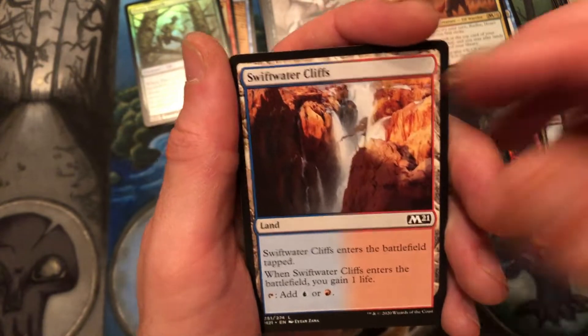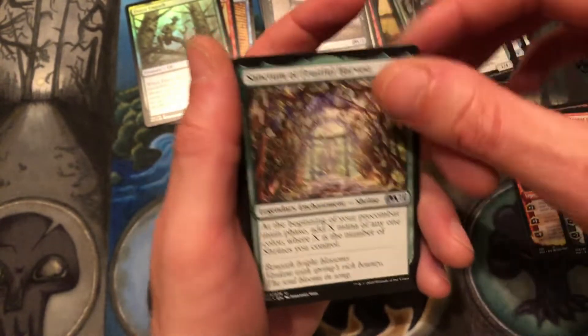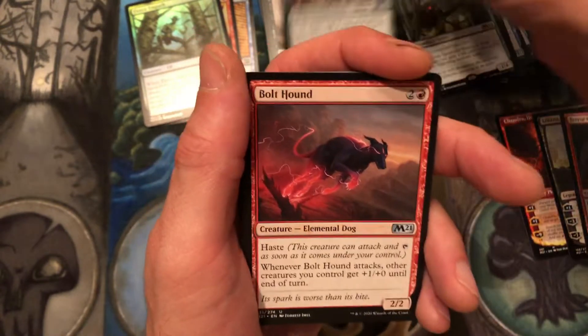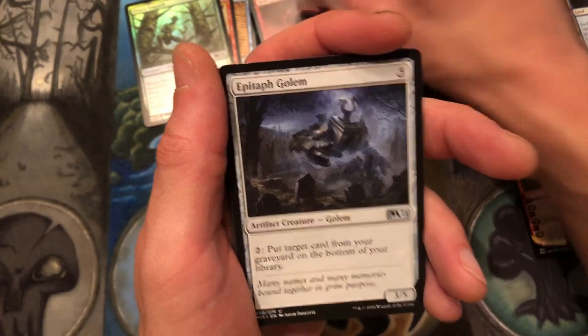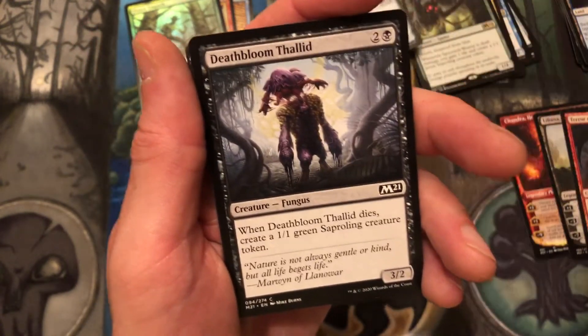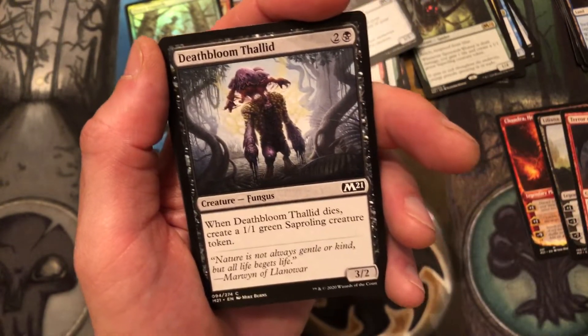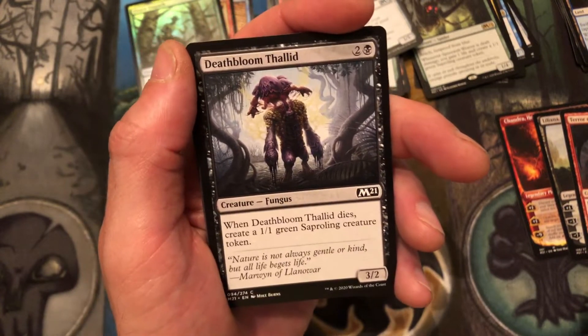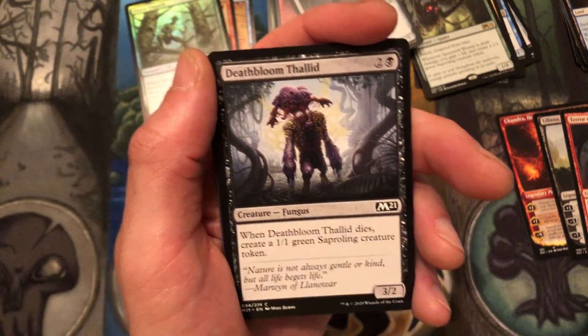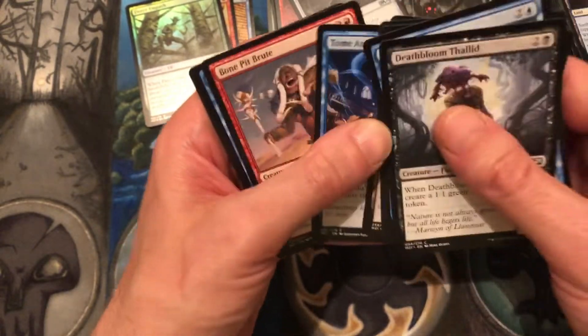So I don't construct decks anymore. Zombie token, Swiftwater Cliffs, and the rare is going to be a Spore Web Weaver. Then we have our uncommons: another shrine, Bolt Hound, Epitaph Golem. This guy did a lot of work for me today — I had him in my deck as well, really really cool. I like having that good-sized body and then when he dies you're getting a token. I like him a lot.